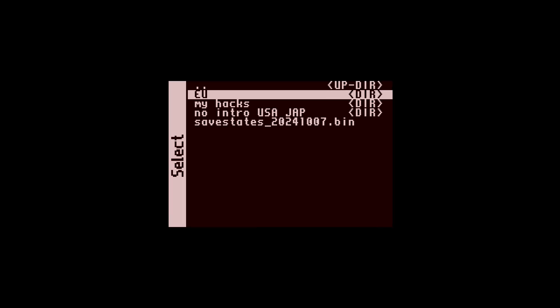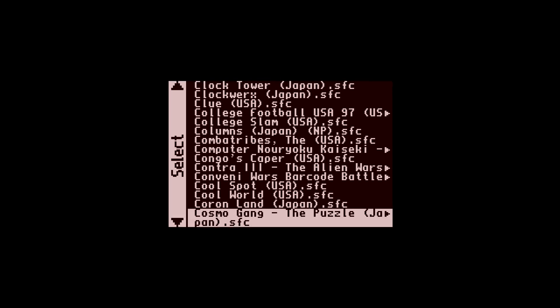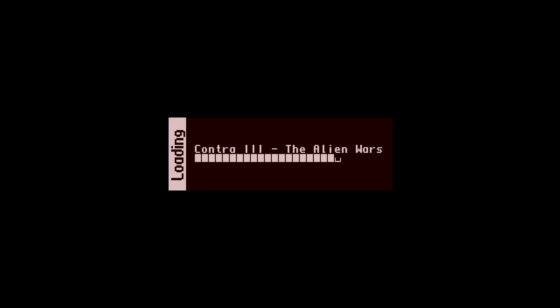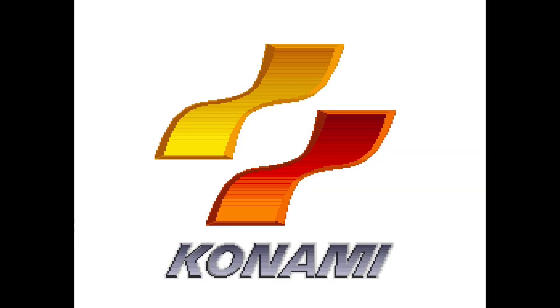Once you've done that, you can go ahead and launch a game. Let's find a game I like — I want to go with Contra. I've been playing a bit of Contra actually; more of a case of playing Iron Meat, which kind of got me back into that Contra vibe. So we're going to try the save states.